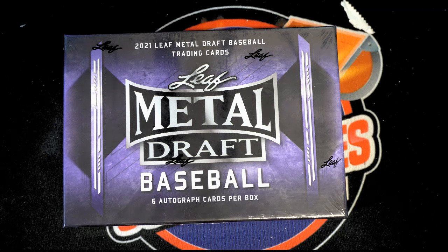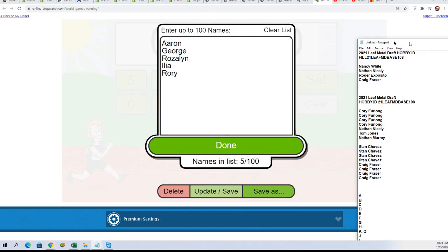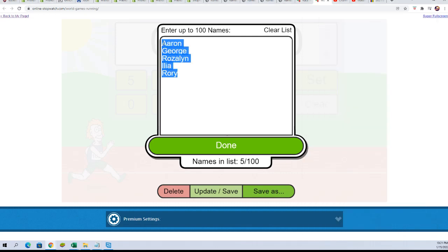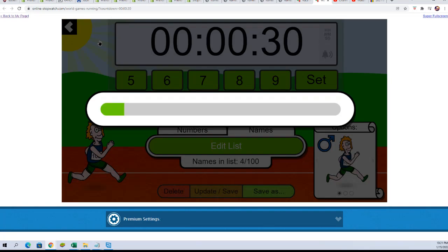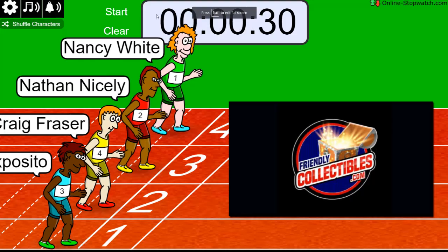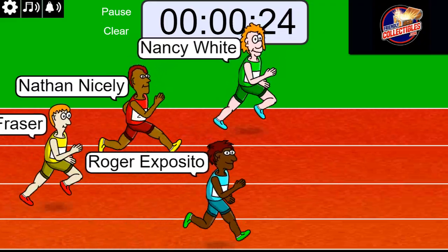Leaf Metal Draft Baseball — good luck everyone in the rip! I hope you pull something nice. It's always fun breaking this. Here's our filler game that we're gonna start before the break. One person gets four letter spots, so mark, get set, go — good luck everybody, four letter spots on the line!